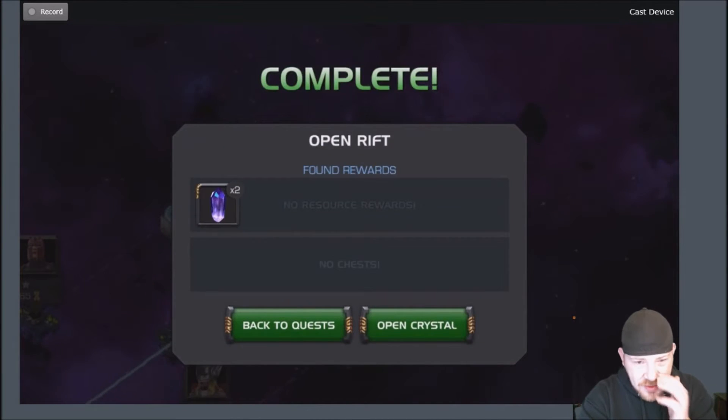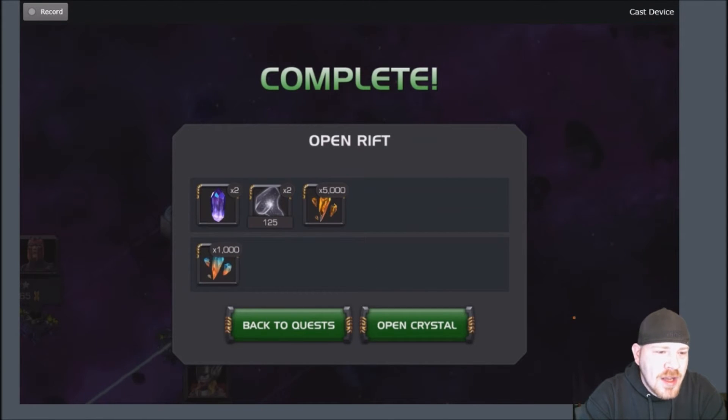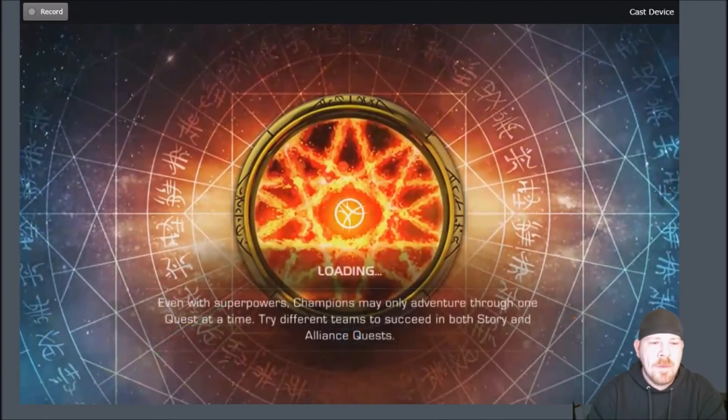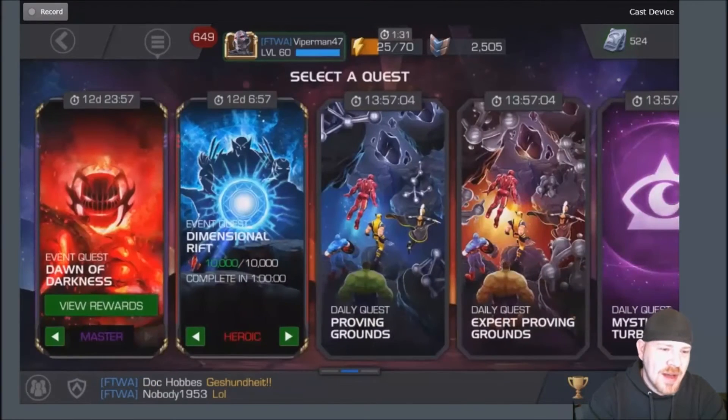All right, let's see what this one-star treasure box gives us. A thousand premium hero crystal shards — that's not even like one crystal. It could give you like one crystal. It's horrible. Poor result, but what are you gonna do — it's the tier one dimensional rift. So bad, so bad.